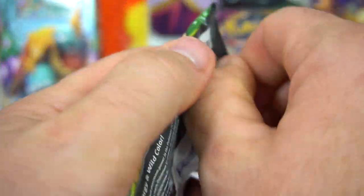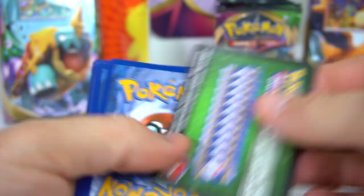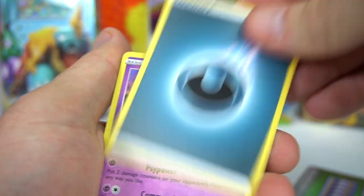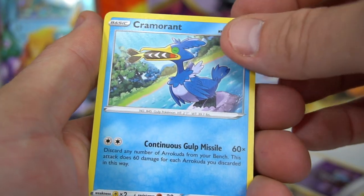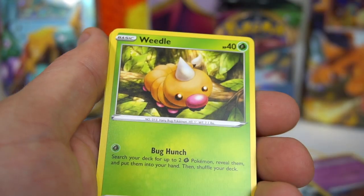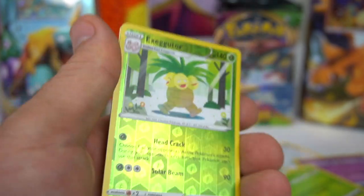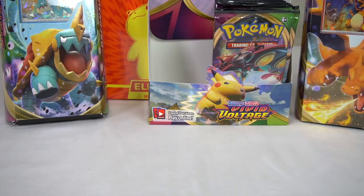Last pack on the left side — Zarude pack art. Everybody wants something valuable. Grass energy — nope. Gurdurr, Farfetch'd, Allister, Cramorant, Yanma, Galarian Meowth, Duskull, Voltorb, Weedle, Exeggutor Reverse, and Krookodile. Okay, now we've got the right side left — I feel good, like we're going to get something good.